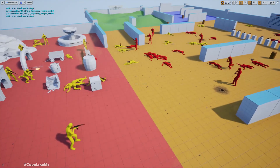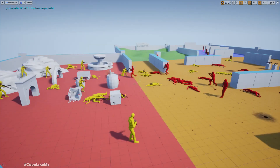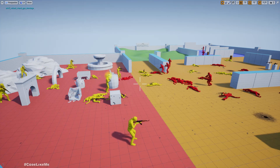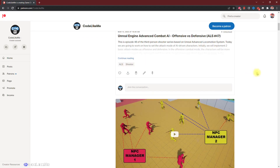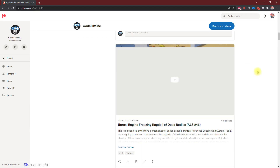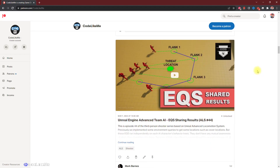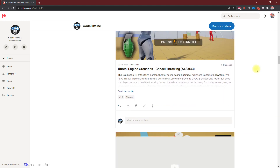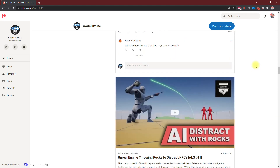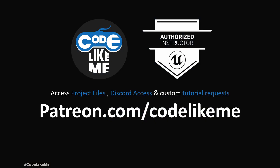That's how it's done. I'm going to stop this episode right here. Thanks for watching! As always, project files will be available on the Patreon page - the download link will be in the description below. If you'd like to support my work, you can get a membership to the Patreon club. See you in another episode. Goodbye!